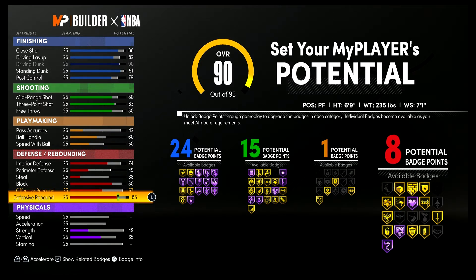That's gonna give you eight defense and rebounding badges. So in total: 24 finishing, 15 shooting, one playmaking, and eight defense and rebounding badges — for a total of 48 badges.